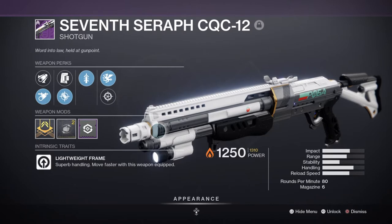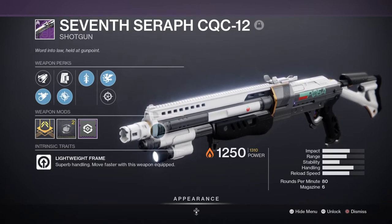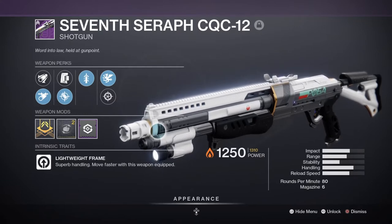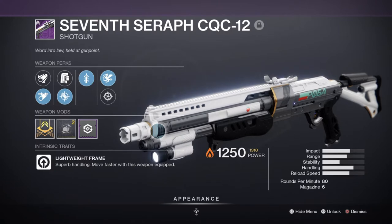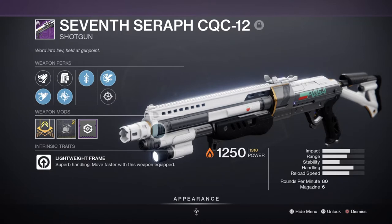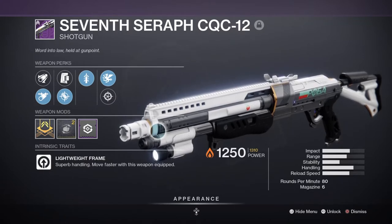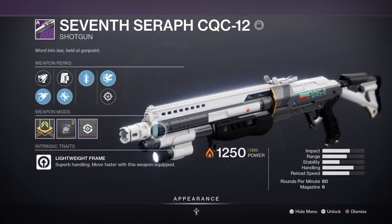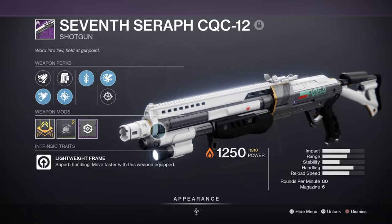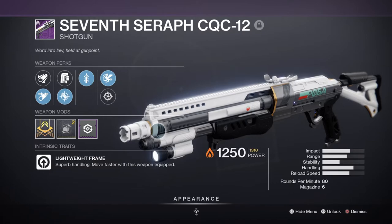For the secondary, I have chosen to use the 7th Seraph shotgun with Quick Draw and Vorpal Weapon. This roll is suitable for shutting down super users with its ability to be drawn out quickly, and the Vorpal Weapon damage boost against super users is great when up against aggressive players or for shutting down Stasis users mid-action. However, with this combo it won't always be enough to one-shot most super users depending on their health or resilience. If you don't have the Felwinter's, this is the second best option until something stronger comes along in future seasons.